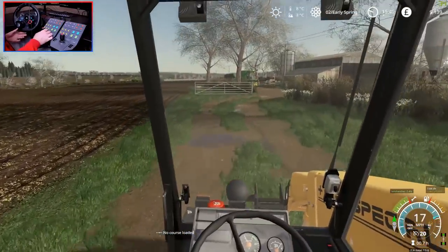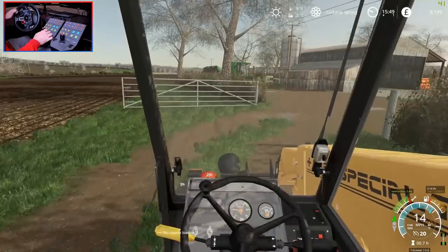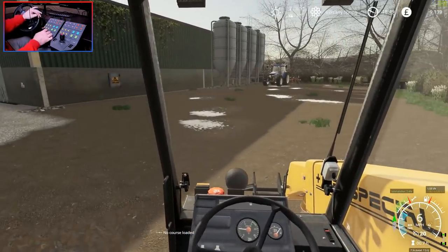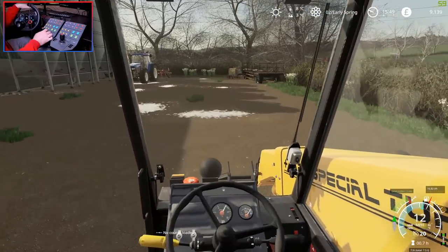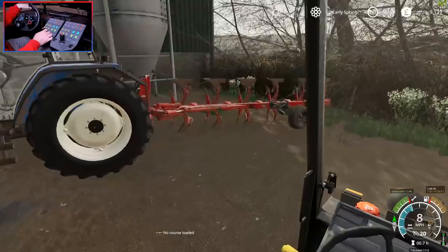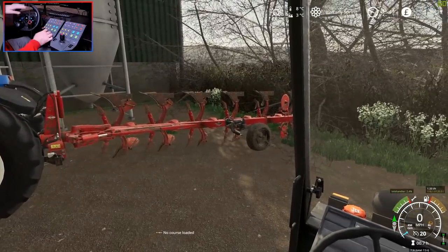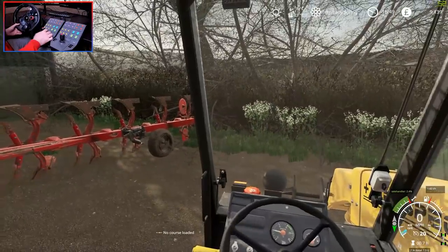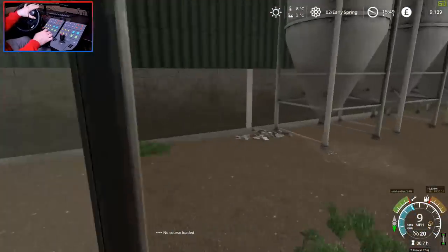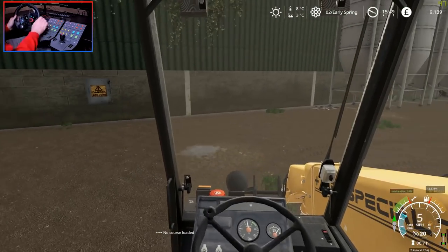I can see the roof of it there. We need to get a jet wash — I'm thinking I'll put it down here somewhere. I need to give the plough a wash to save it going rusty, make it last a little bit longer. Probably take the front weight off that thing as well. But yeah, we're going to use the Class today.